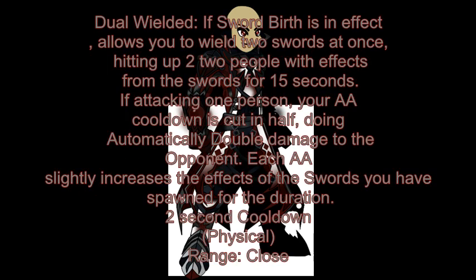Let's talk about the first skill: the auto attack. This class revolves around its auto attack, so it's a little bit crazy. It's called Dual Wielding. If Swordbirth is in effect, it allows you to wield two swords at once, hitting up to two people with the effects from the swords for 15 seconds. If attacking one person, your auto attack cooldown is cut in half, doing automatically double damage to the opponent. Each auto attack slightly increases the effects of the sword for the duration. Two second cooldown, physical skill, close range.